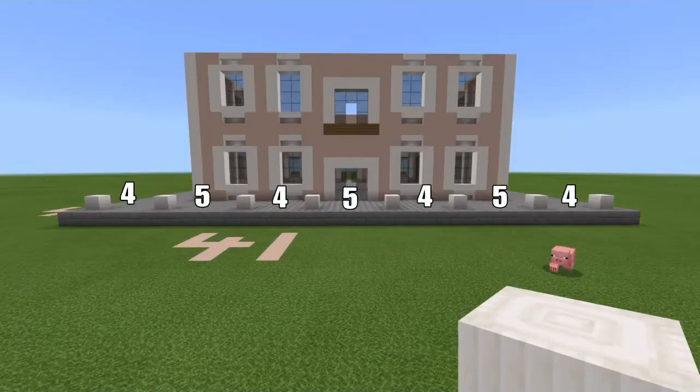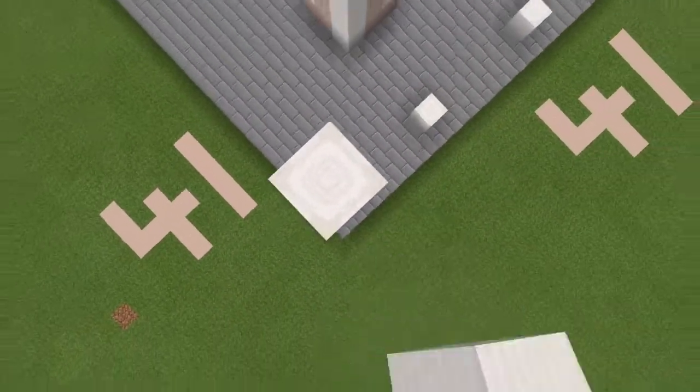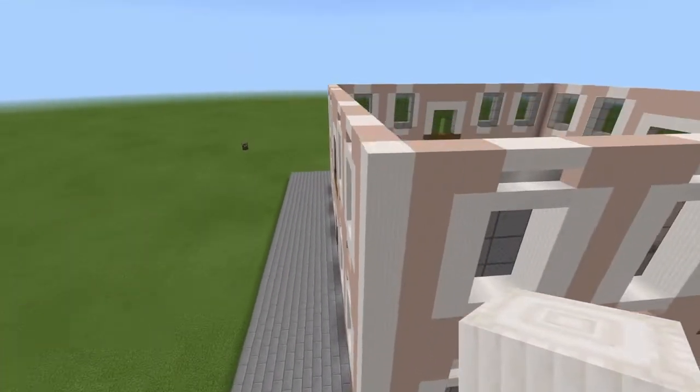Now for the pillars — the numbers show the space between each pillar. You may have guessed it, but you're going to have to repeat this on each side. Lastly, make sure you build the pillars 13 blocks tall.